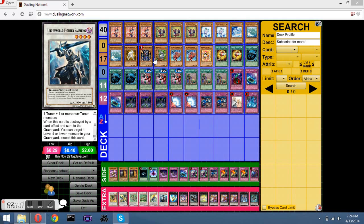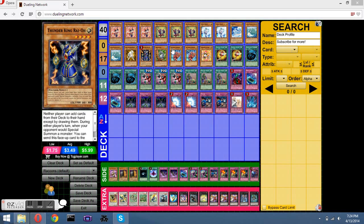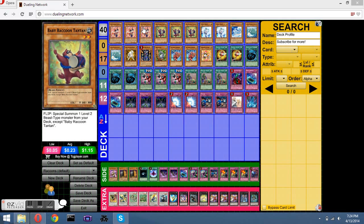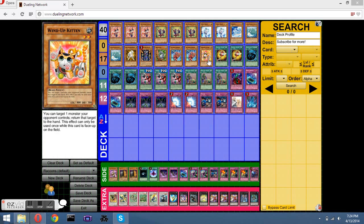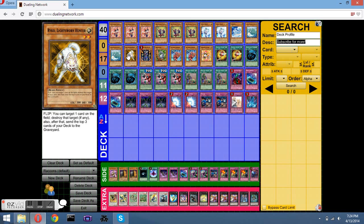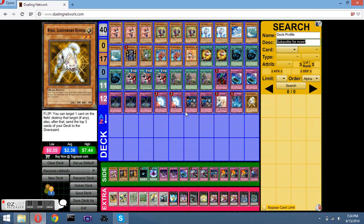Underworld, Burst, Driftblade — he's really good. If it gets destroyed by effect, I can get it out of this deck. It's really good.